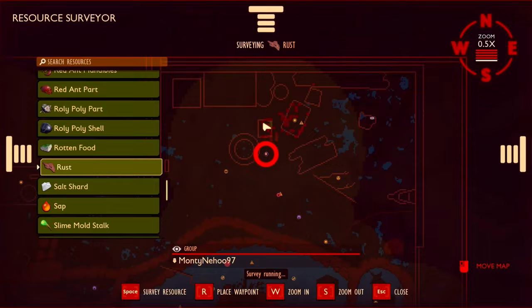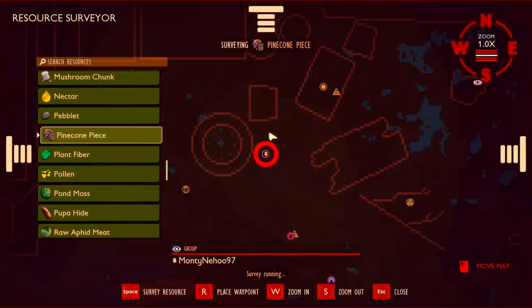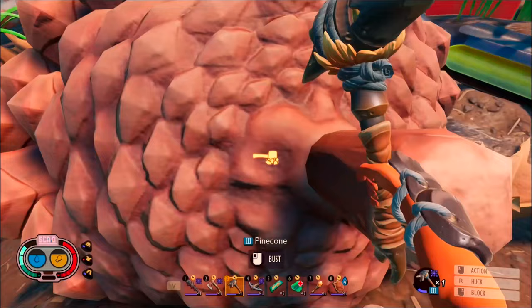Now with all the rust collected, back to the field station to look for some pine cones, which he finds over by the toolbox. I like how I'm commentating on this as if I have any idea where these things are — I literally have no clue, I haven't played this.